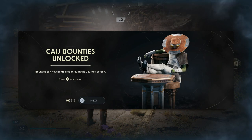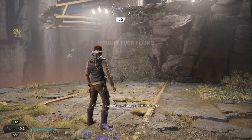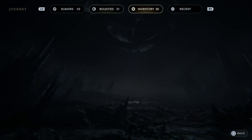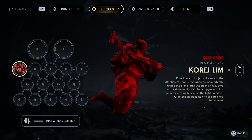Bounties can be tracked through the journey screen. Plant down all standard targets and prove yourself worthy to take on the best of the best. I wonder how long this is. Bounties — Courge's Limb. Let's make a note of that. If my pen would actually like to work, it would be absolutely brilliant. Courge. Limb. He hasn't got any limbs anymore, but...